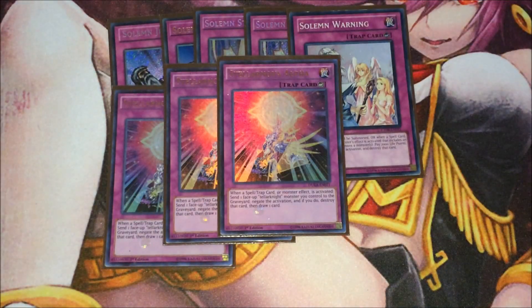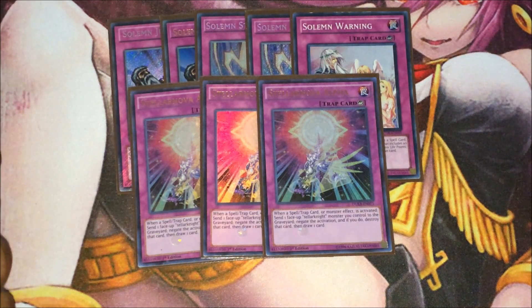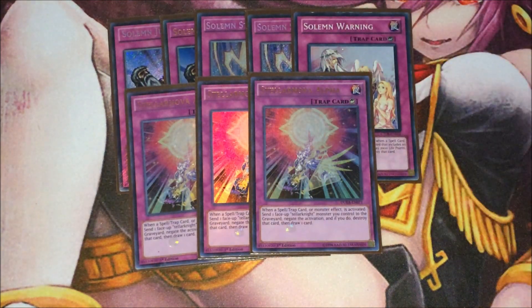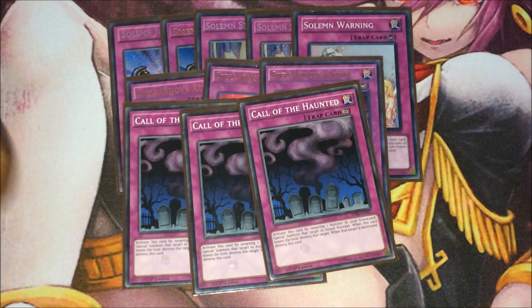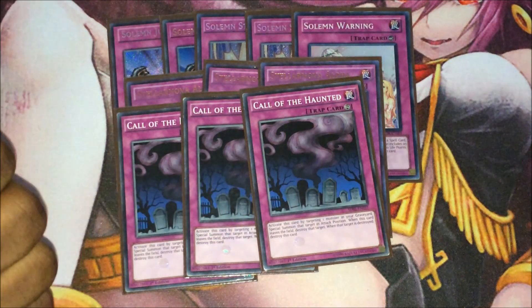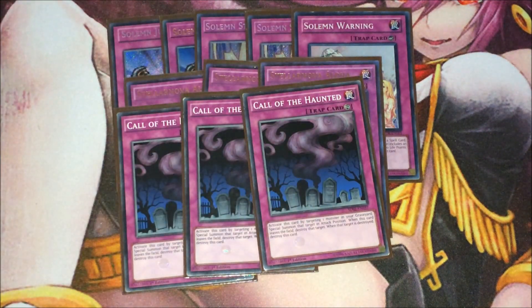Then we've got triple Satellite Nova Alpha — basically another part of the Solemn family. It negates a spell, trap, or monster effect, so it's like a Judgment, and lets you draw a card, but you have to send a face-up Tellarknight monster to do so. It nets you that draw to replace the monster you get rid of, so it stops you from going minus. Triple Call of the Haunted to bring back the Tellarknight monsters — the continuous traps are really good in the deck because you can recycle them with Trafair. Trafair bounces everything back, so you've got Call of the Haunted for days.